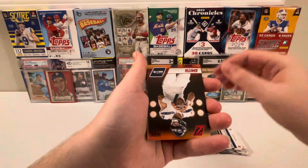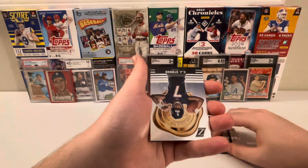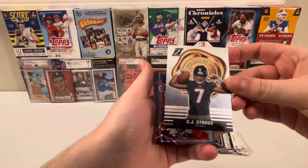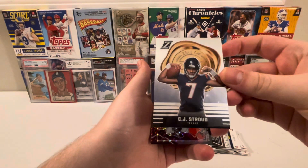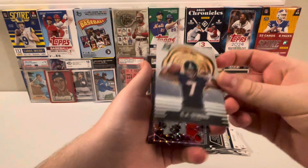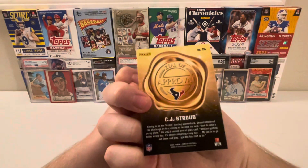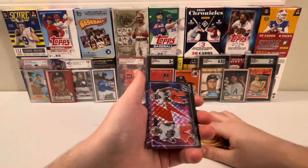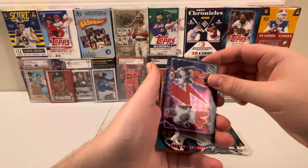Red Zone Geno Smith — ooh! CJ Stroud, Zeal of Approval Rookie. Now that is sweet. Awesome pull right here — awesome sauce!